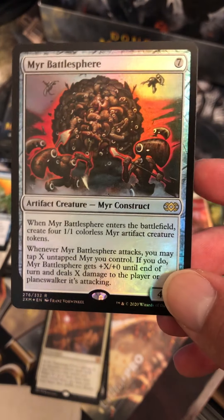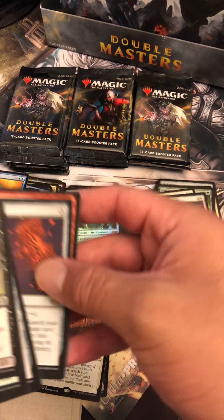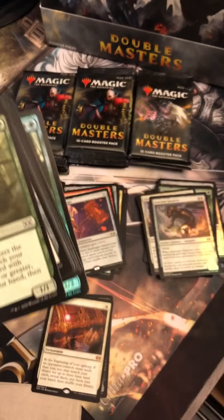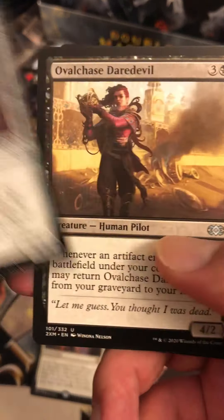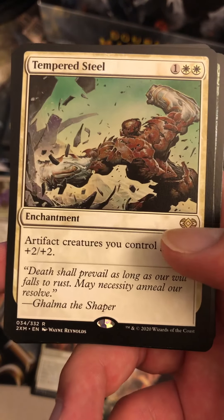Mere Battlesphere is our foil rare for the box. I am not happy. That's not what we want to see. Sandstone Oracle, Overcharged Daredevil, Rust of Knowledge, we have a Thought Reflection and a Tempered Steel.